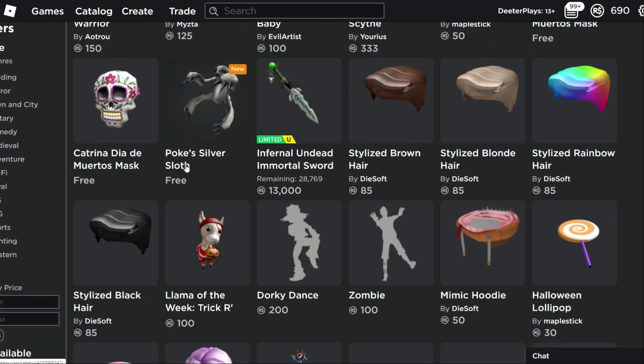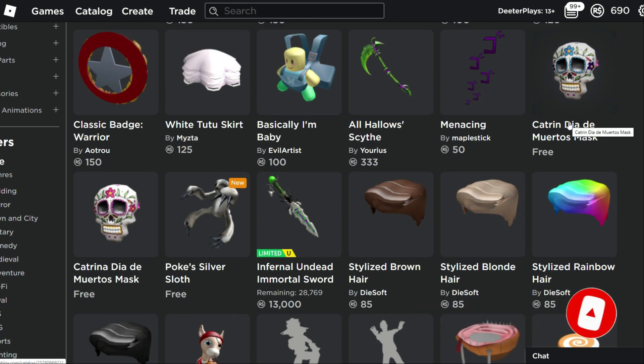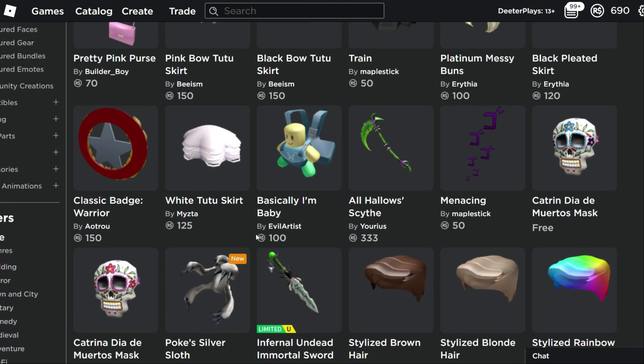First things first, make sure you guys got Poke's Silver Sloth and this Katrina Dia De Mortos Mask. I made videos for those yesterday. These are free — you can get them for absolutely free. I'm pretty sure that on Thursday or Friday these masks aren't going to be available anymore. And I know that Poke's Silver Sloth is not going to be available after November 4th, so you have to make sure you get that now. It is free, it is really cool, and it's a back item.